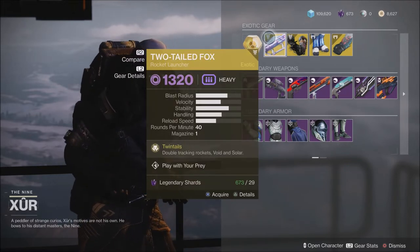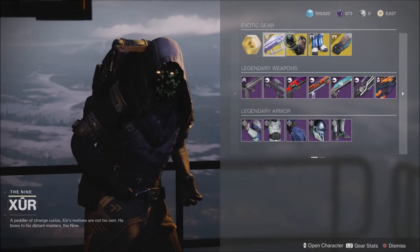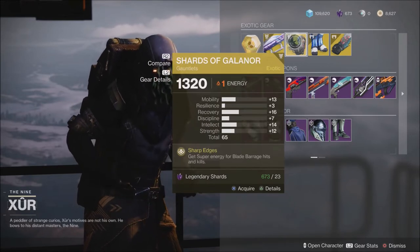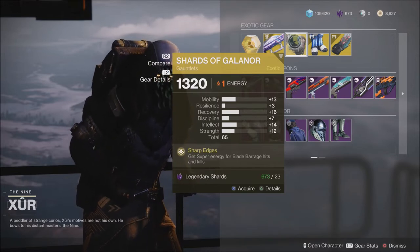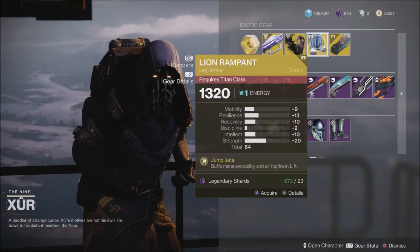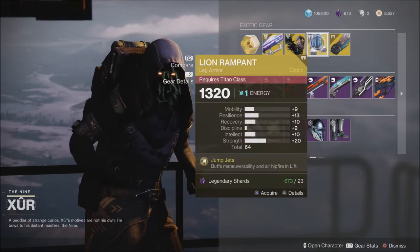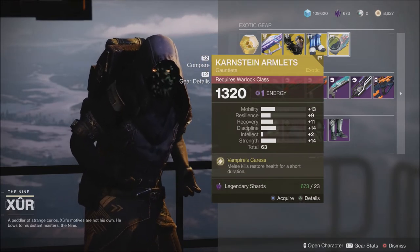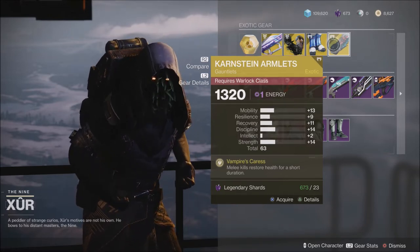He has the Two-Tailed Fox rocket launcher, which is double tracking rockets — Void and Solar. This is a pretty cool rocket launcher if you do not have it. We also have the Shards of Galanor arms for the Hunter; you get your super energy for Blade Barrage hits and kills. We have the Lineament Rampant legs for the Titan, which buffs maneuverability, air hipfire, and lift. And we also have the Armlets for the Warlock — melee kills restore health for a short duration.